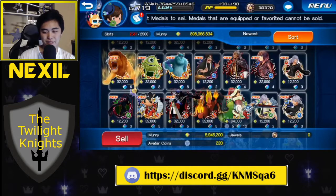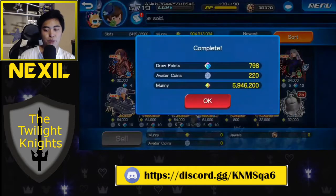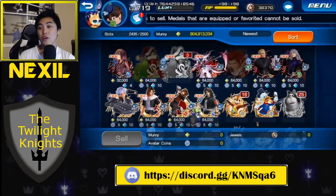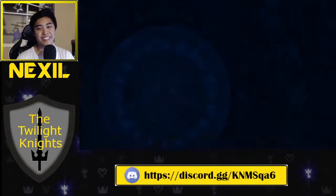Let's make sure you're locked up too. We'll sell all of these. And we got 798 draw points. Remember that 100 draw points gets you a supernova medal — a boosted supernova medal. So that's good stuff.